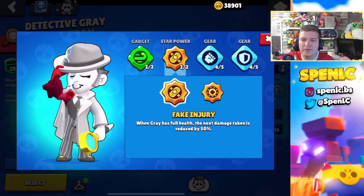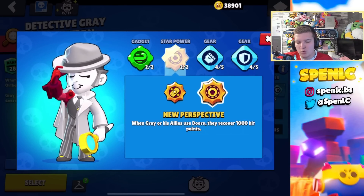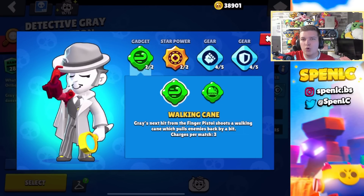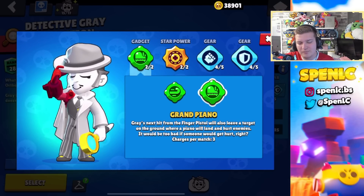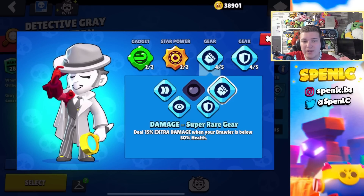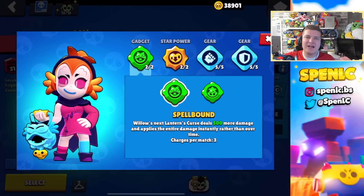Gray's star power Fake Injury recently received a buff — taking it from 25% damage reduction to 50%. That's really strong in Bounty and Knockout. But New Perspective I use more often than not — the extra thousand healing to you and your teammates when you teleport is really strong. Walking Cane is your best bet 99% of the time; maybe in a rare scenario you definitely need Grand Piano, but Walking Cane just confirms kills and is really consistent. In terms of gears, more often than not I'll be using this setup.